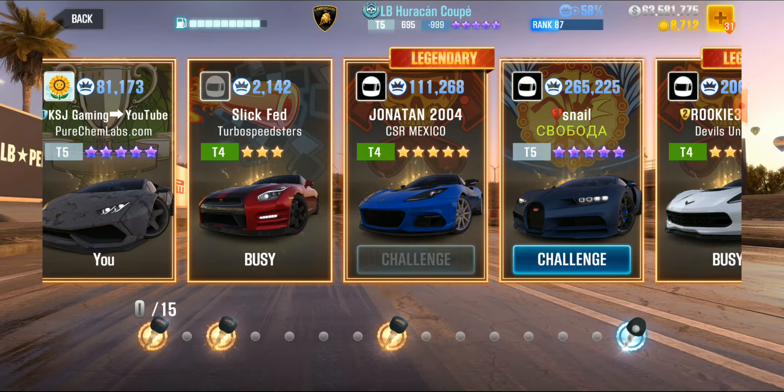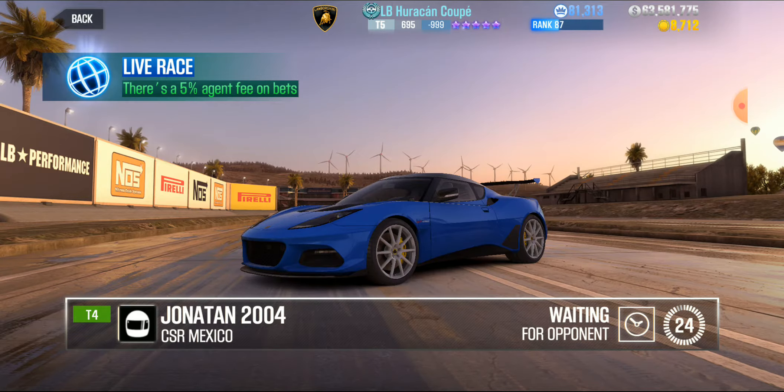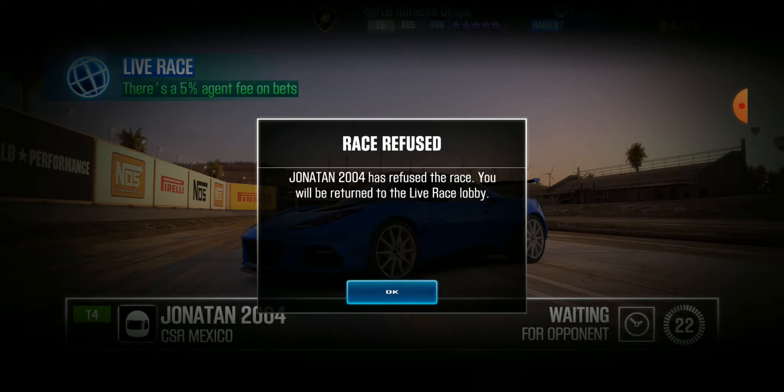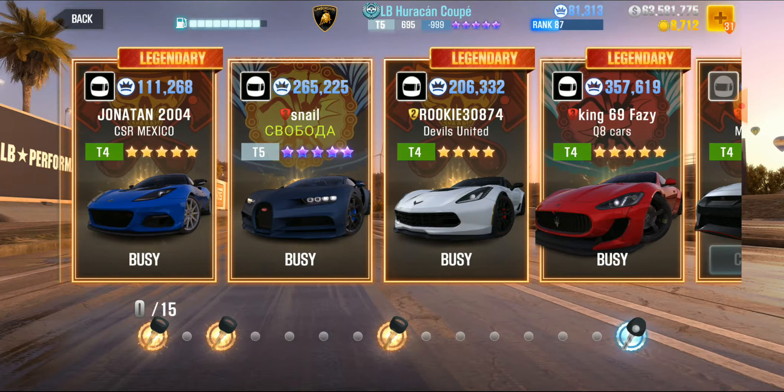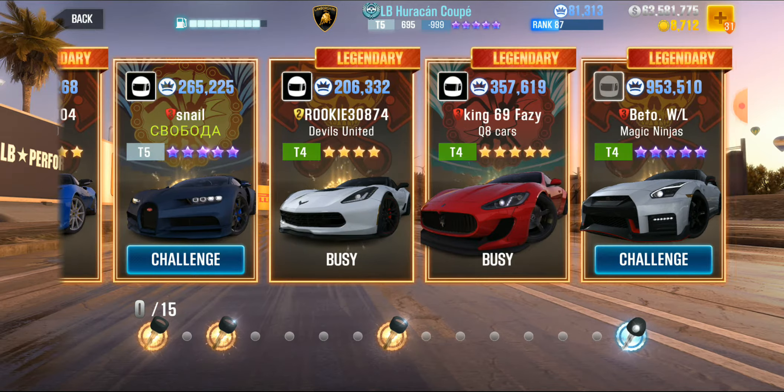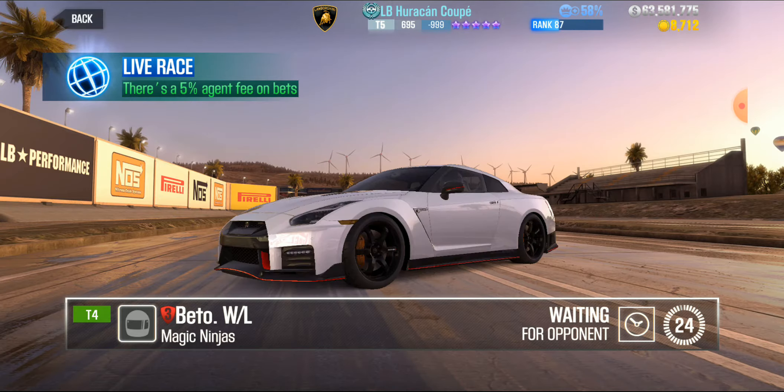I dropped too late. Let's do one more race. With this setup, I should be running like a 15.9 — that's kind of what I should be at. But it's dynoed at 20.4. So I beat the dyno by three and a half seconds.